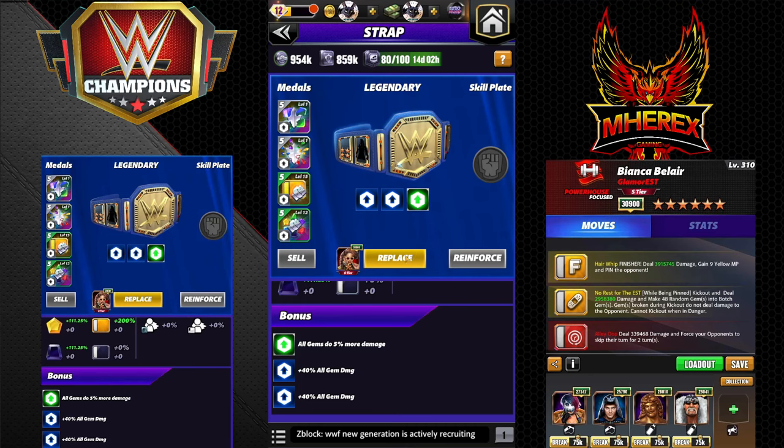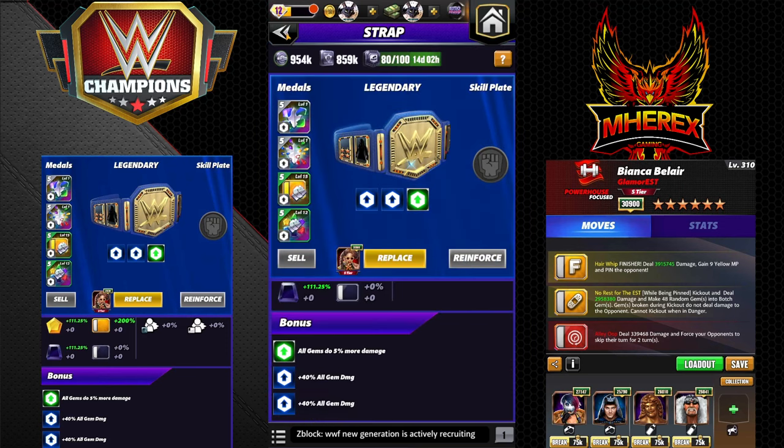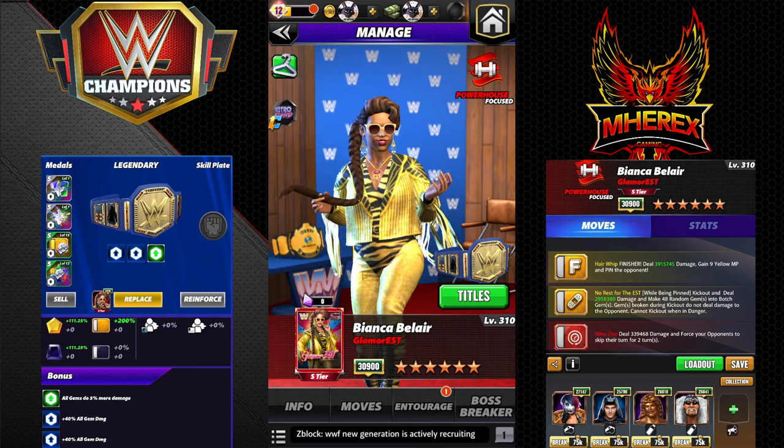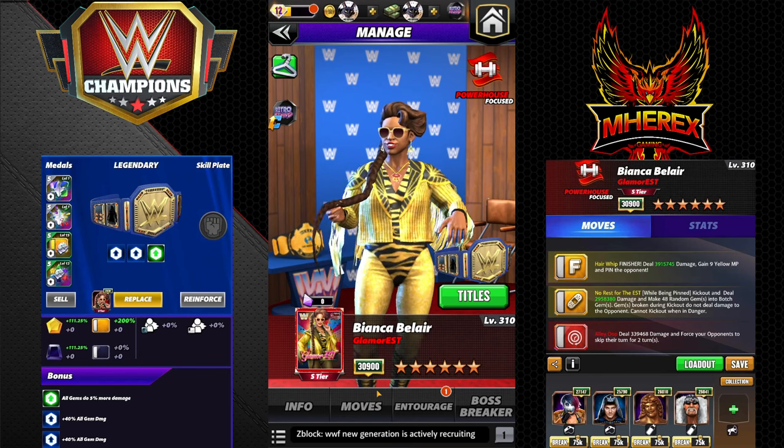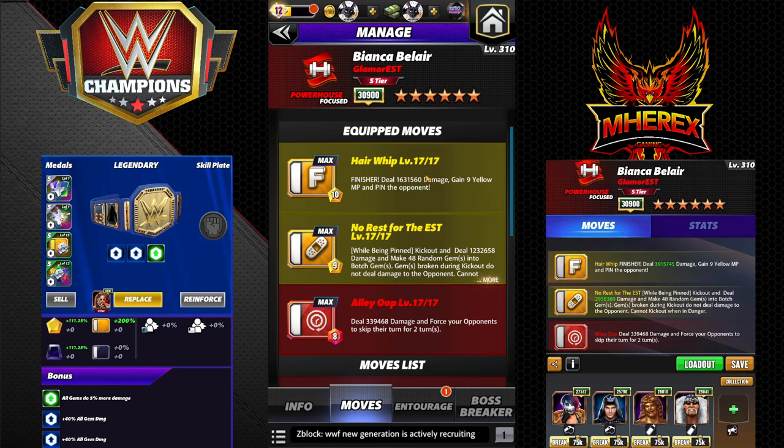We're going to start out running Fury 2 with a 200 yellow move damage metal. This build set would be better suited for takedown but we'll run Fury for this one. Hair Whip is a 10 MP finisher — the best part of this build — 1.6 million damage, and then gain nine yellow MP and pin the opponent, so it recycles itself.